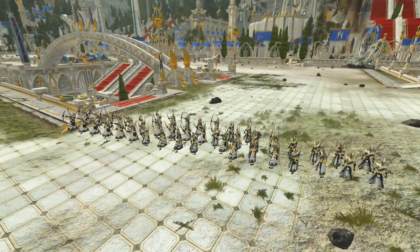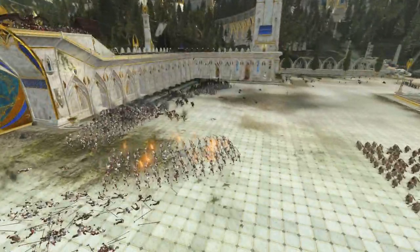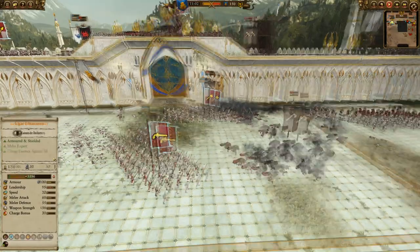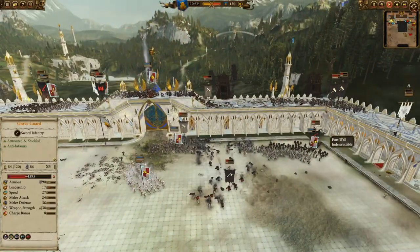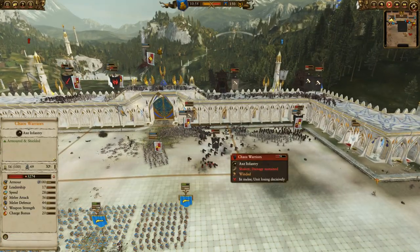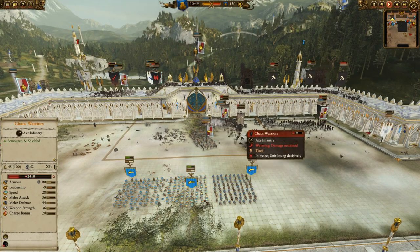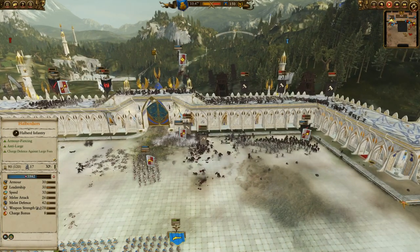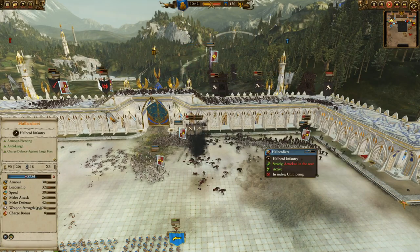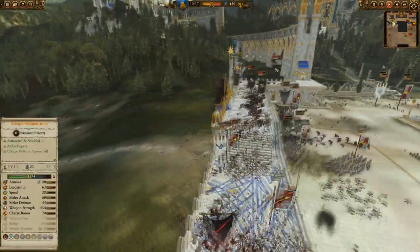More Lothern Sea Guard trying to hold there, trying to get some kills in. They have broken through on the right hand side even though they are shaken. The goblobber is just firing into them trying to scatter them. Thunderers still doing work - those chaos warriors are going to go running any second. More grave guard coming in against the halberdiers - it's graveguard-tastic.